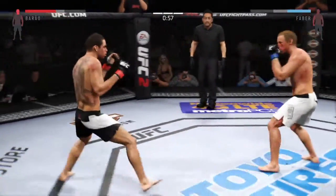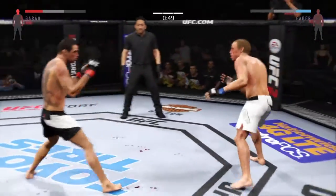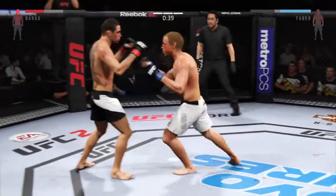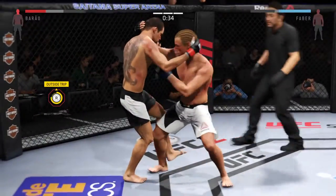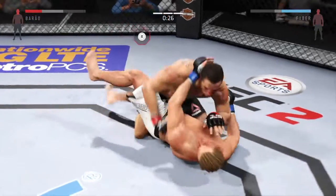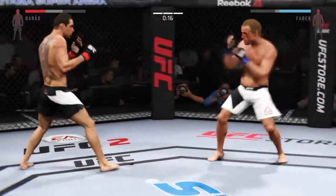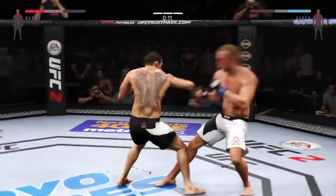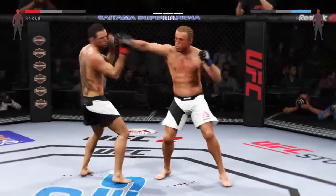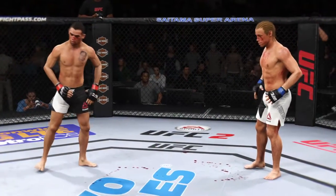Solid jab. And another jab. Vicious combinations. Hard straight punch. Big right hand. Trying to stay out of trouble here. Nice takedown. Back to his feet again — amazing. Big punch. Combination. Stunning jab. Big straight punch. And they go the distance in a spectacular matchup.